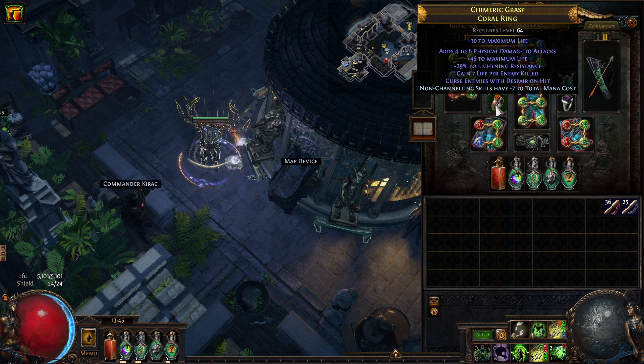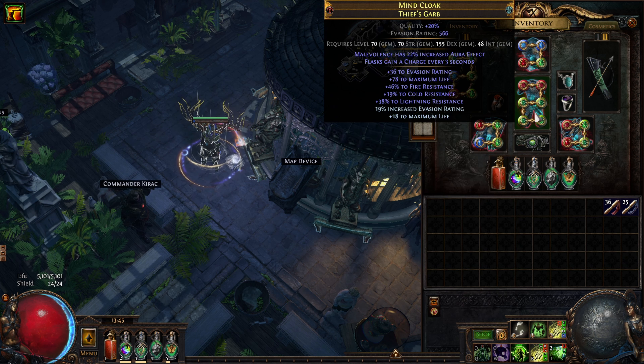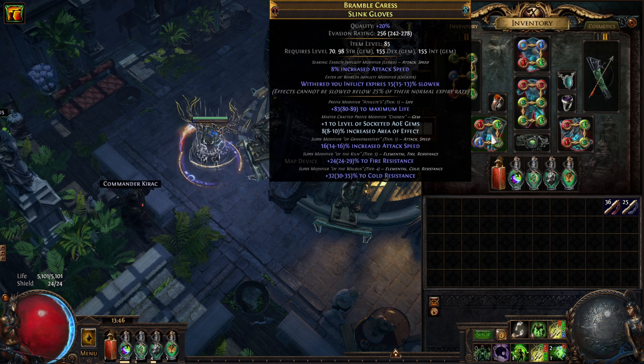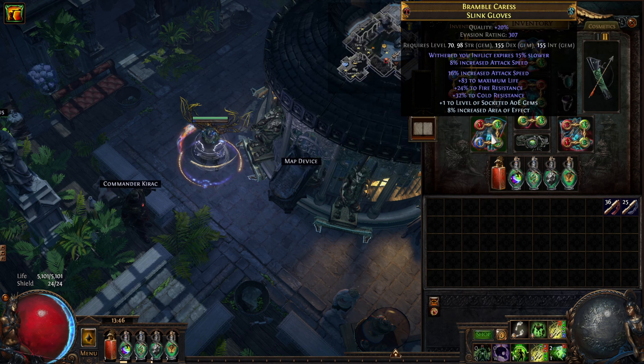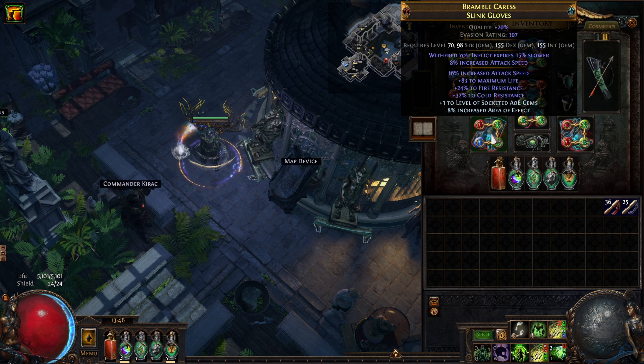This is also a pretty bad amulet and I haven't even anointed it, but you can definitely get something better. The anoint that you want to get will be shown in the guide and in the Path of Building. For the ring you want to have life, resists, non-channeling skills of minus seven total mana cost. I also opted for some chaos resist and strength. On at least one of your rings you want to have 'curse enemies with Despair on hit.' I have that along with life, some resist, and the non-channeling skills minus seven total mana cost.